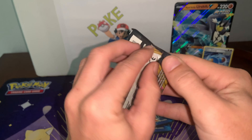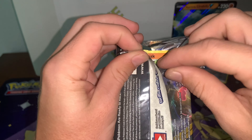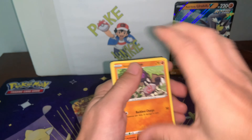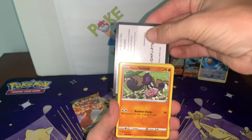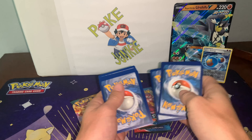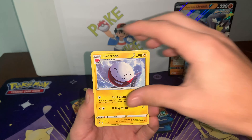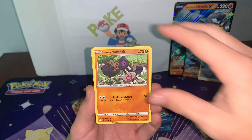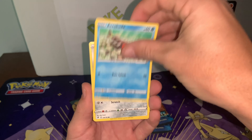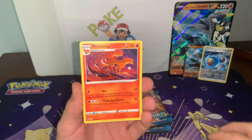Alright boys, we got our Rebel Clash pack here. Let's see what we pull out of it. Can it be anything crazy? Anything we haven't seen before? Oh, it's upside down, sorry boys. Fourth on the Bike. Energy. Durant. No Kevin. Electrode. Tool Scrapper. Galarian Yamask. Applin. Atena. Arrokuda. Galarian Meowth. Reverse Dan. And to the non-holo Nine Tails.